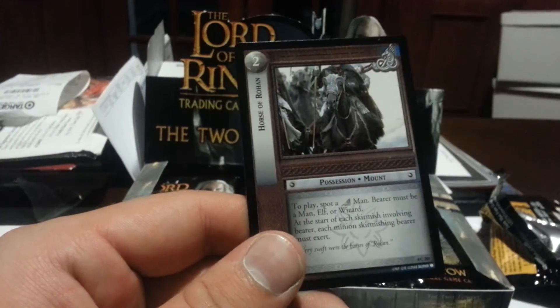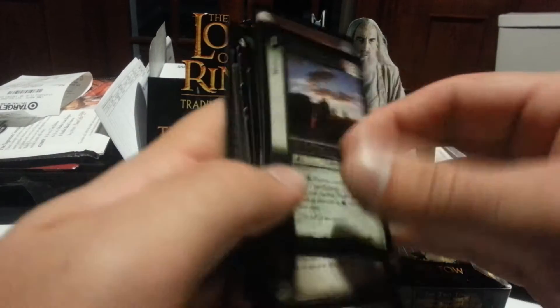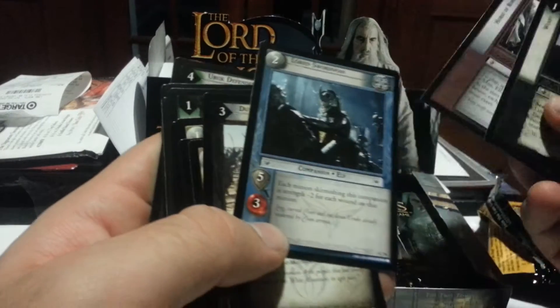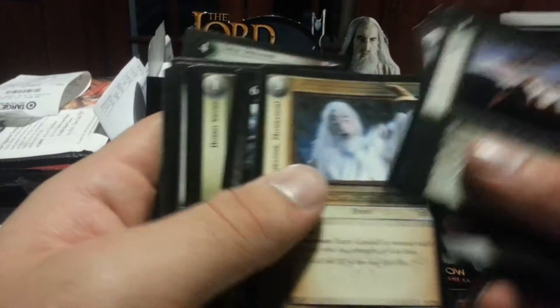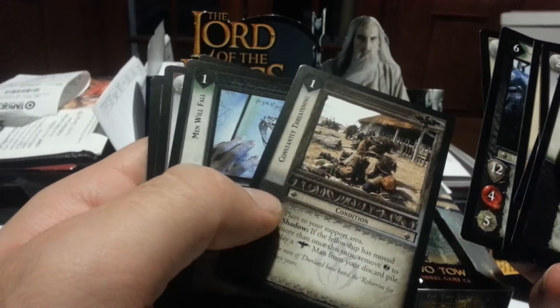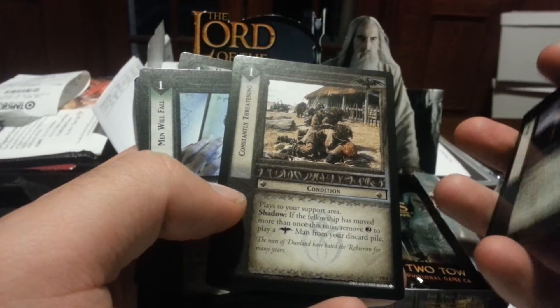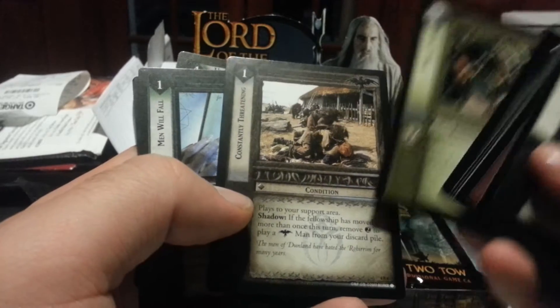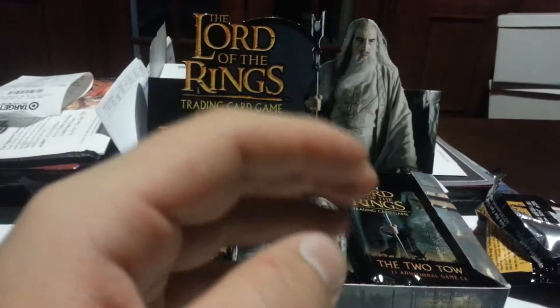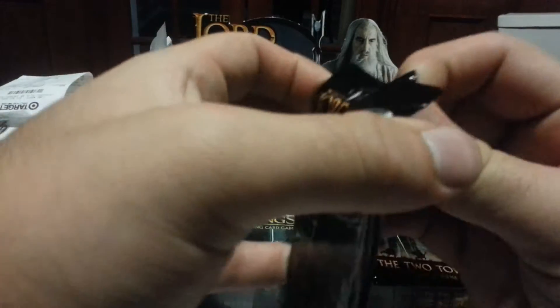Wary, and Horse of Rohan. What was our rare? Constantly Threatening: the Fellowship has moved more than once; add a Twilight to play a new leaning man from your Discard Pile. Not bad at all.